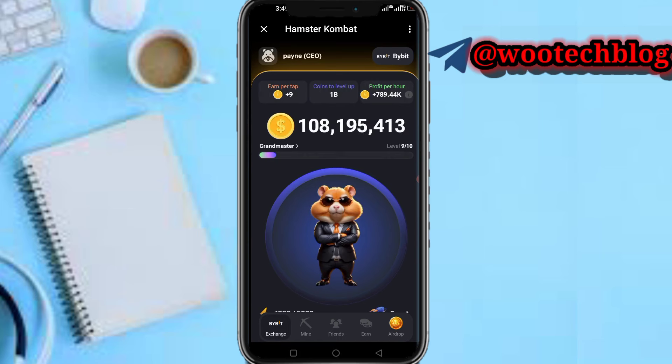Profits per hour is how much you earn per hour on Hamster Kombat without doing anything. To actually increase your profits per hour, you need to come over to the Mine section.